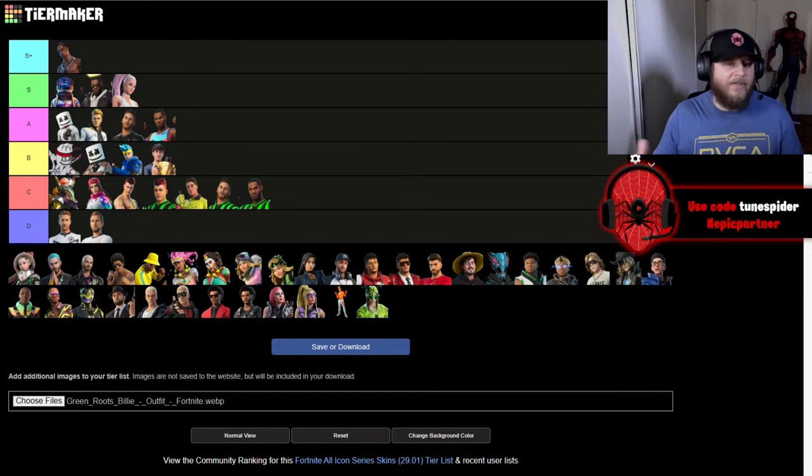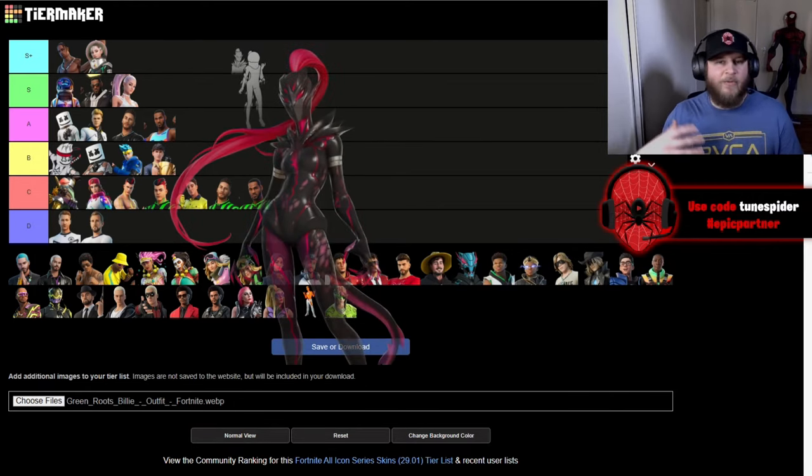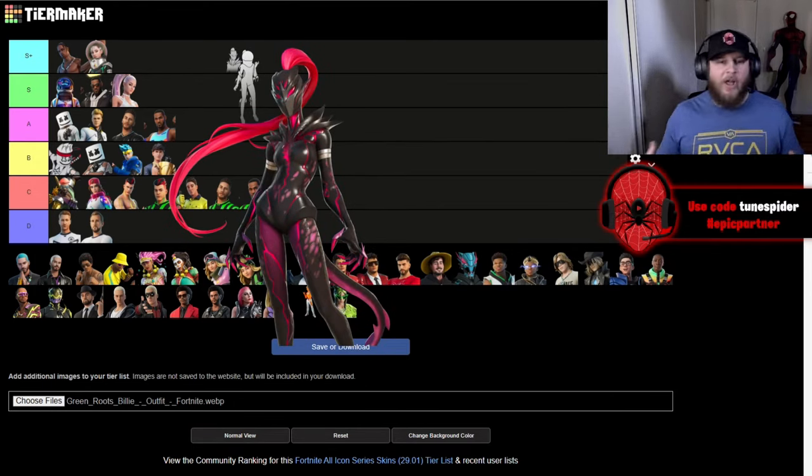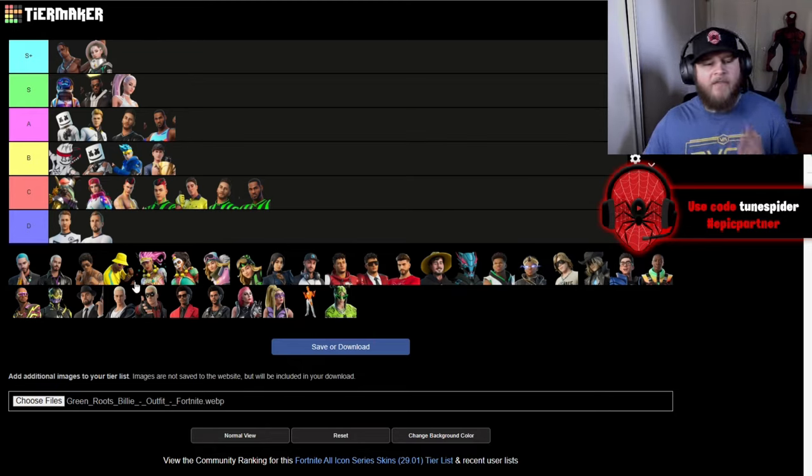Up next is Ariana Grande. Her first version is going in S — I really like the outfit they gave her, it's really nice and clean and it looks great in game. But her Spacefarer version is so much better. Not only is the base astronaut look really cool, but the look it transforms into — the black and red with the red hair and the claws — it is so sick. I love the mask that comes with it. Easily an S+ icon skin.